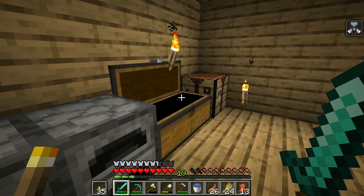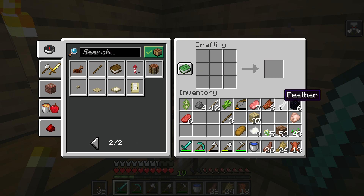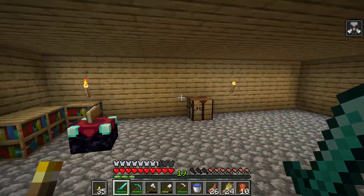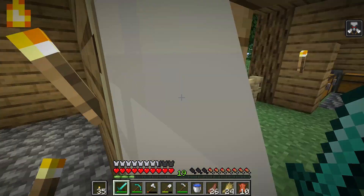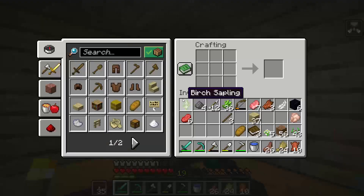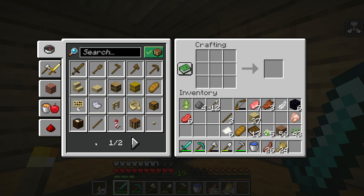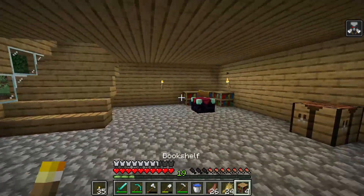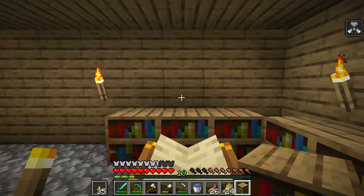We actually have a little bit of wood in our inventory, so let's make as many bookshelves as we can. There we go — we can make way more. That's one bookshelf, and we can make three more. I just need to get some more sugar cane — it's right in this chest. Turning it all into paper now, making all the books possible — that's 13 books, four bookshelves. We have one book left over. That's actually really good.